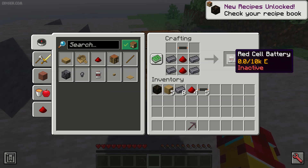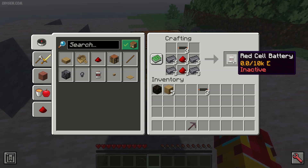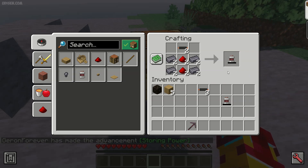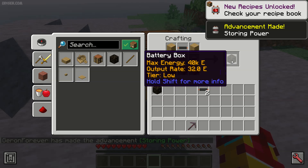You also need 3 pieces of red kelp battery. Combine them and create the battery box.